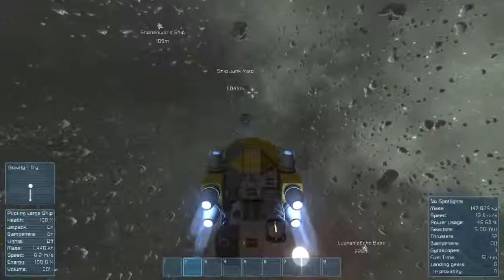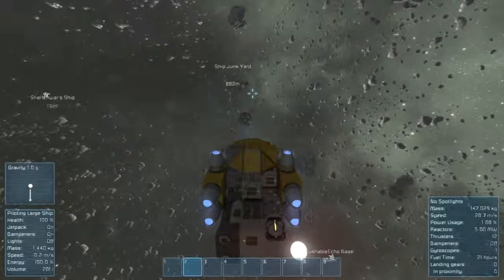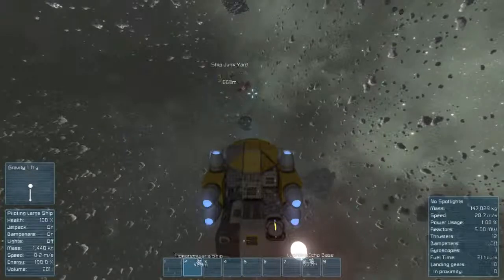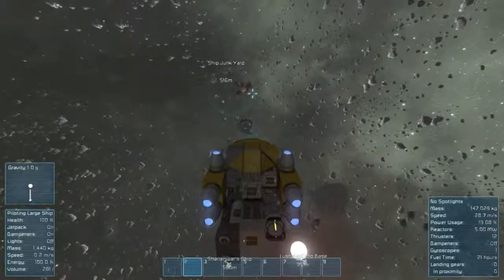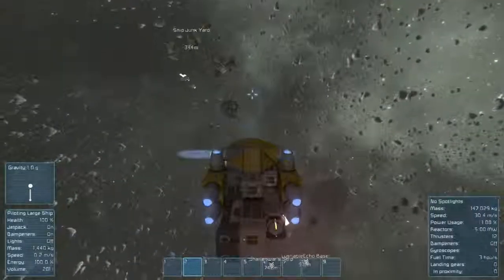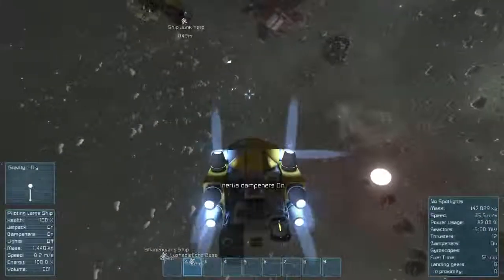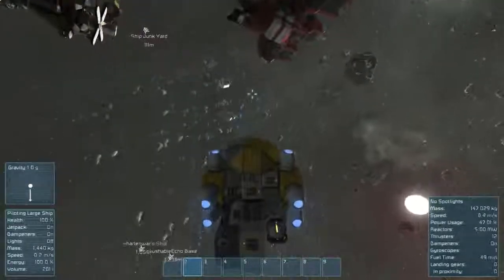Let's take the ship back and add it to the pile of junk we've got building here. I really enjoy this game - it's like Minecraft in space with some cool mechanics. Let's move this spaceship over here. I'll just talk out loud as commentary. We'll turn on inertial dampeners and bring the ship up.